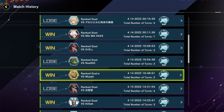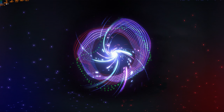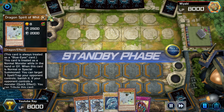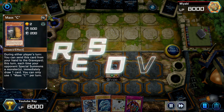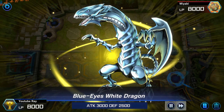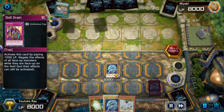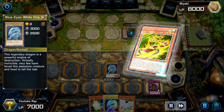All right, this is the first replay — this is against Speed Roids. The Speed Roid adds their top card. Skill Drain is on top — no searching. I think he just surrenders. Skill Drain plus 3K beats is pretty, pretty good.